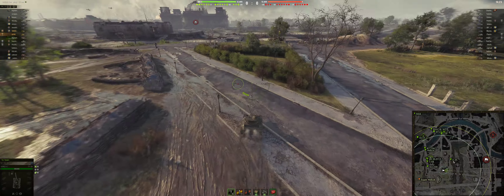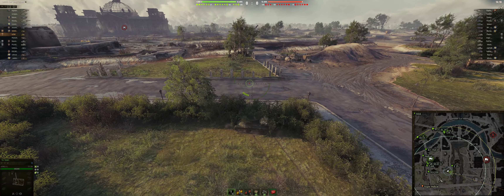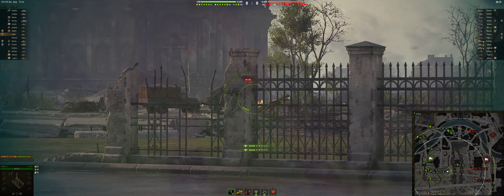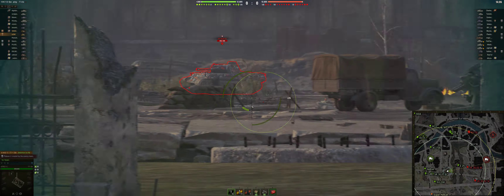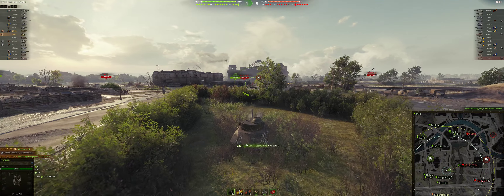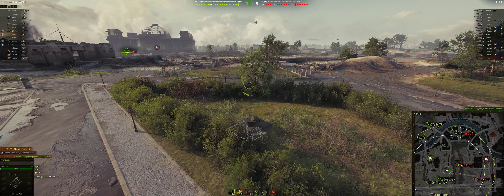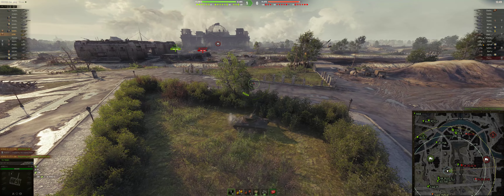Our E25 is going into an odd position. I make the triangle push safely. I like to have some support from here and maybe some support from here. The E25 goes up — he's going to draw some fire. I see a couple of VKs and hope my team can get some damage out. Noob immediately nails this VK. Luckily the EBR crashed — one less thing I have to worry about.